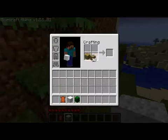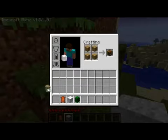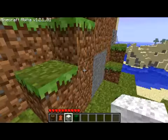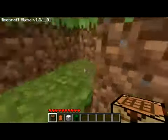What I did there was I took the trees that I dug down and refined the wood so I can make planks. And here we have a crafting box — now I can make other, more fancy stuff.